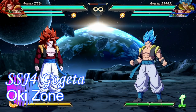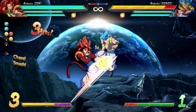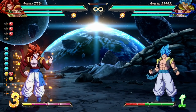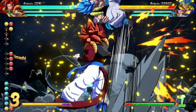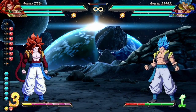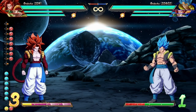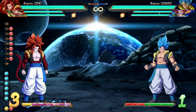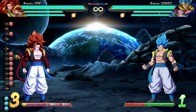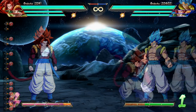Now let's talk okizeme — post-knockdown pressure. The first thing before anything else: when you get a knockdown, no matter what kind, gain a level or two. Level gains for Gogeta are a big deal. In the time it takes for them to get back up, you can gain two levels. The instant kill for Gogeta is an incredibly reasonable thing to get in an actual match — this isn't some impossible scenario. So you can sacrifice some of your pressure to get a couple level-ups in, and that could be the difference between winning or losing.